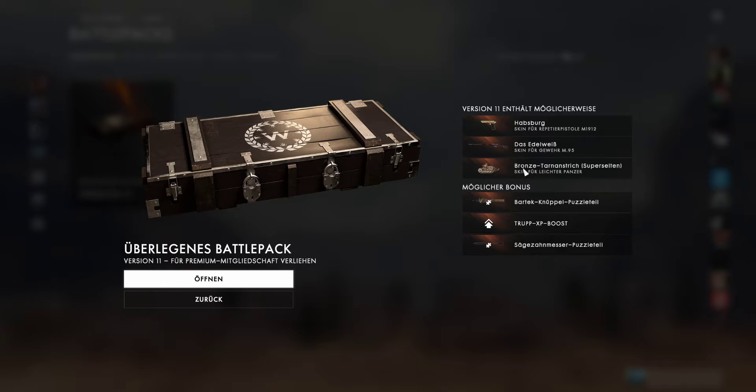I think it would look kind of nice. I already have the Edelweiss, and I had the Habsburg earlier — it was in revision 2 or 3, back in 2016. When Battlefield 1 first came out it was one of the earliest legendary skins. I scrapped it, but I remember it looked really cool. It's for a gun I don't really use because I have the legendary for the MLE, which is a universal sidearm.